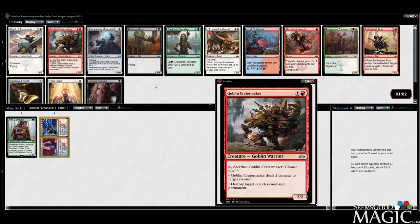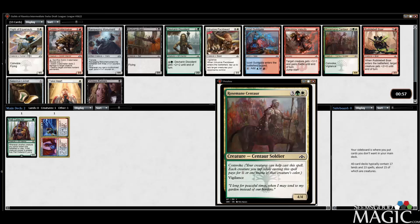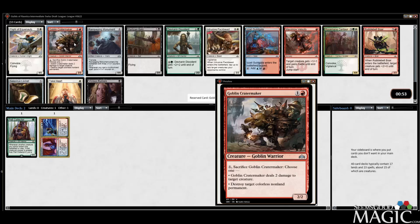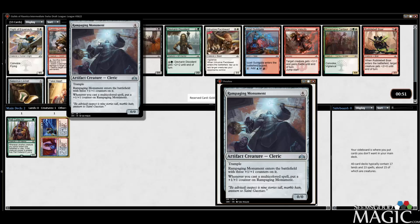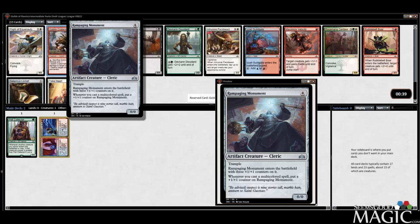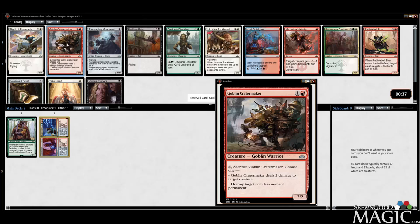I love Crater Maker. Otherwise, there's a Rosemaine Centaur, a Flight of Equinox, and a bunch of stuff I don't care about. Rampaging Monument is legitimately good — I've played with and against this enough where if you cast one multicolored spell when it's out, you should be pretty happy with the cost-to-power ratio. But let's take the Crater Maker. Love this card.